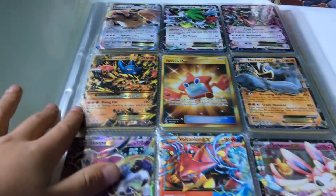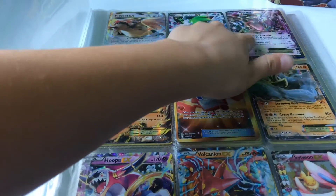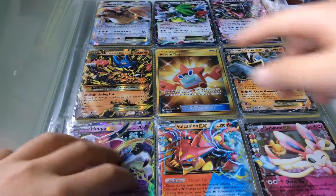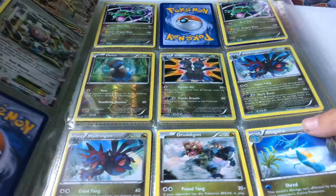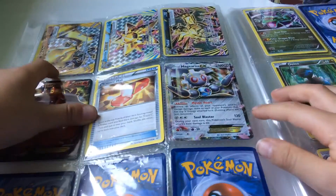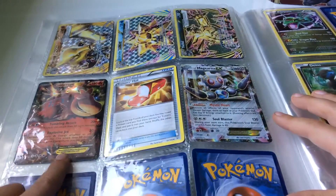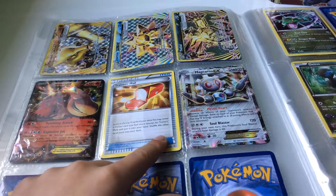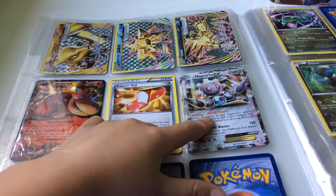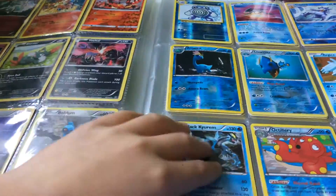So I got Pidgeot, Shaman and Rayquaza - maybe if you watched the video you'll see it. Then I got the rest I already showed you, and here we've got Marowak Break which I got in the video and then my two other Breaks. And then also Kamaruked EX and the Trainer's Mail which is also really rare, and then the Maginna EX. Then you've got all the cards that I showed you.